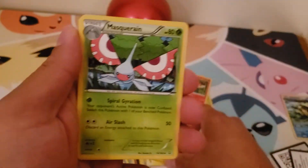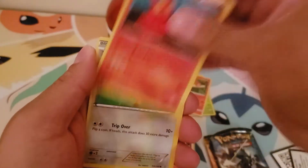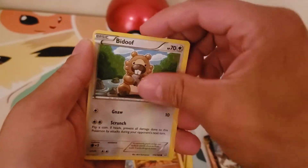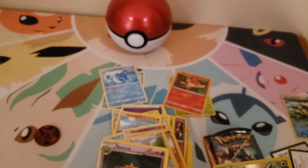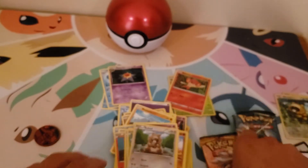This one doesn't have Magearna — I forgot. Repeat Ball, Slugma, Slugma, Bunnelby, Lotad, Meditite, Bidoof, reverse holo Bidoof again, and a Swampert. Not bad, I guess. On to Sun and Moon.